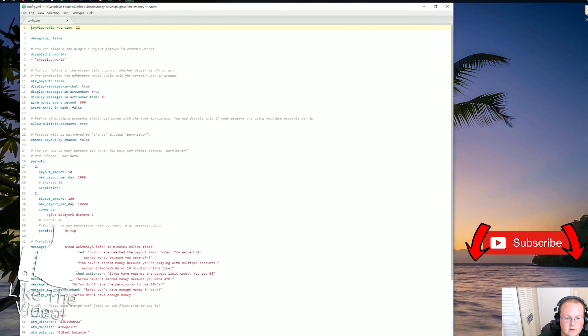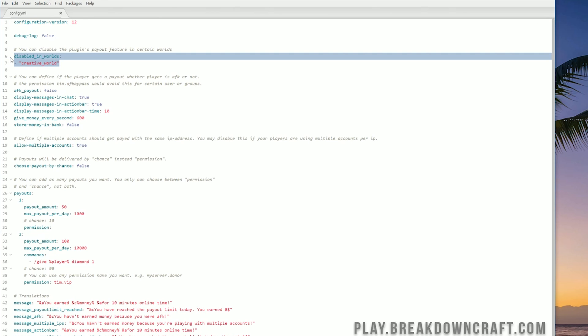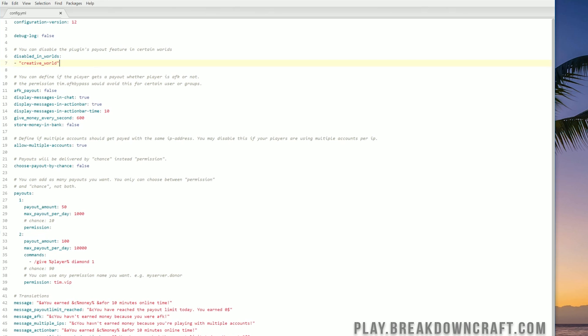Overall it's not a big config but this is where everything is done. Disabled worlds — if there is a world on your server you want to disable this in, you don't want people in that world to get Time is Money payouts. For example, a creative world, or the End, or the overworld — you can add your disabled worlds here. AFK payout — should players get paid out if they're AFK? There is also a permission TIM.afk.bypass, meaning certain ranks can get paid even if they're AFK, which can be a cool donor perk.